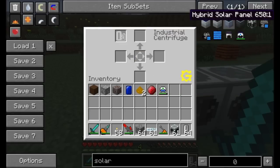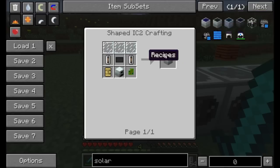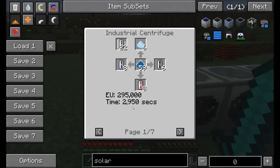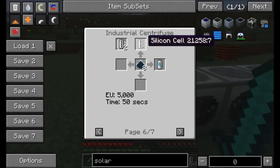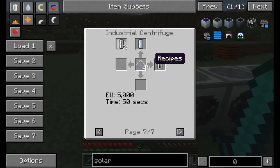You can also see that each of these recipes requires different amounts of power EU and different amounts of time. This lazurite dust takes quite a while and quite a bit of EU, but something like the emerald dust is a little bit quicker. If we had some flint dust, it would take under a minute and just 5,000 EU to get you one silicon cell. Not too bad. You can also do the same with clay dust, but it'll take you almost 500 seconds — just shy of 10 minutes — to get yourself some silicon cells from the industrial centrifuge.